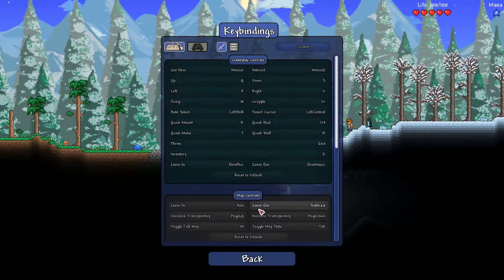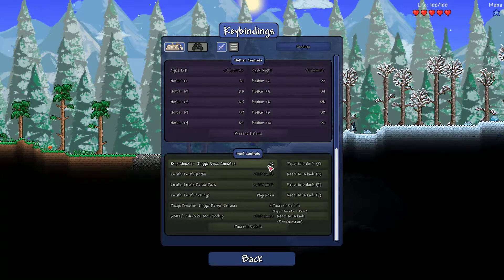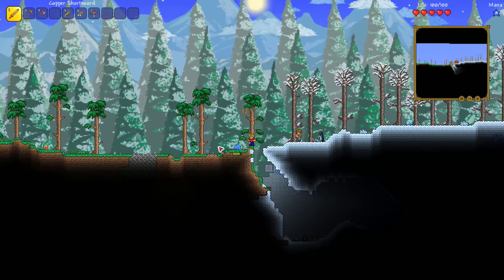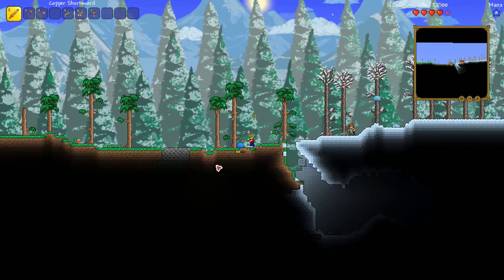I probably should set up those controls, actually. Let's see — F2 and F — okay, well, it's all set up already, cool. And then we have the Alchemist NPC and Magic Swords. That's about it, really.